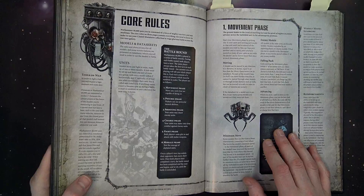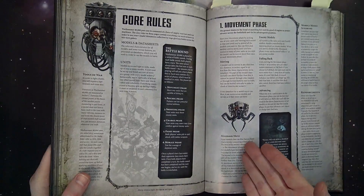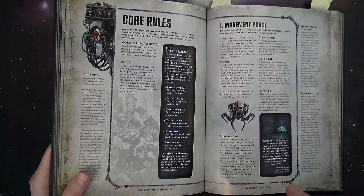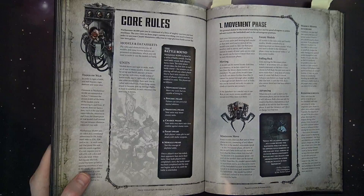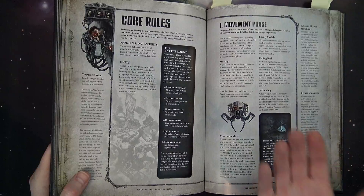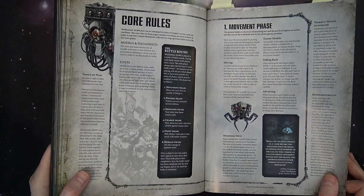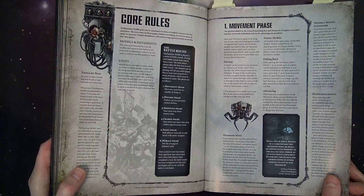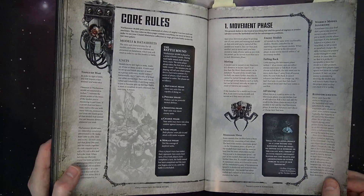If a flyer gets assaulted by something with the Fly special rule and is locked in combat, it still must move its minimum distance when activated. For example, if a Storm Raven gets assaulted by a jump pack squad, that Storm Raven still has to move — if it doesn't move its minimum, it is destroyed. A smart opponent could spread out their backfield so the flyer has no legal place to go, effectively trapping it while the rest of their models move into position.